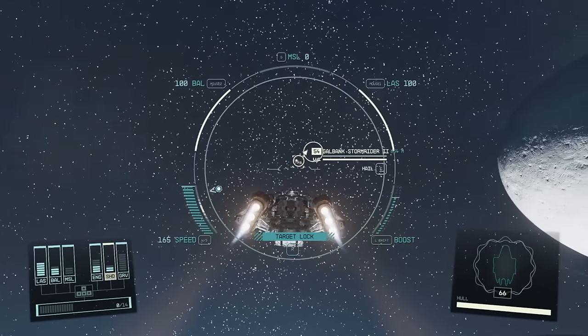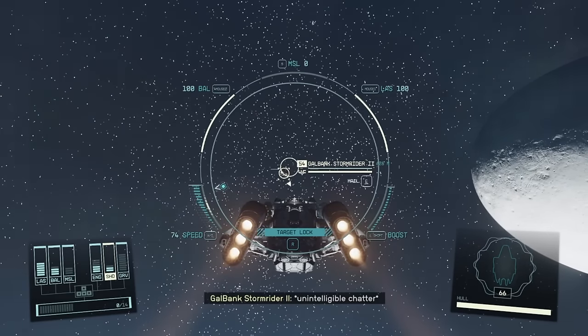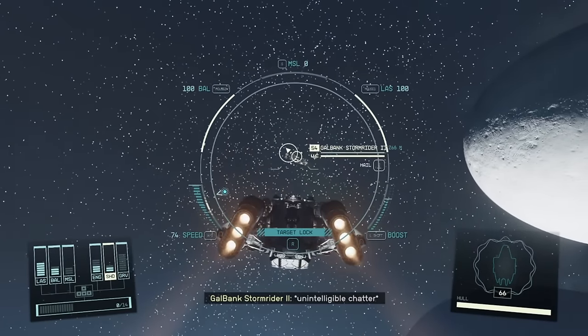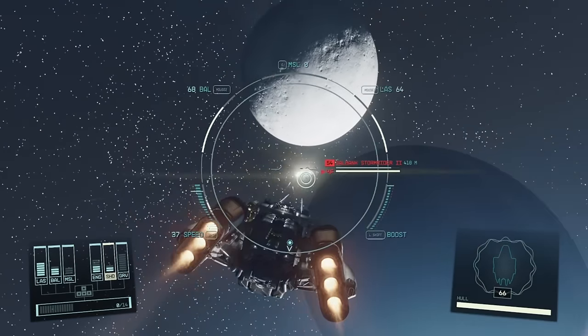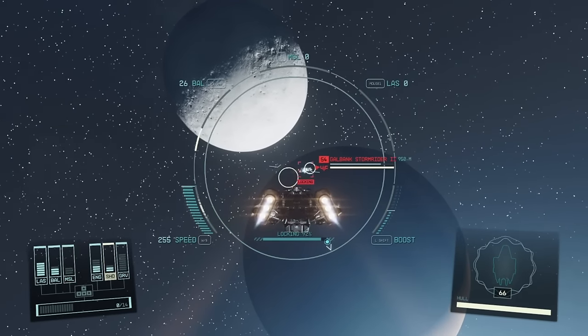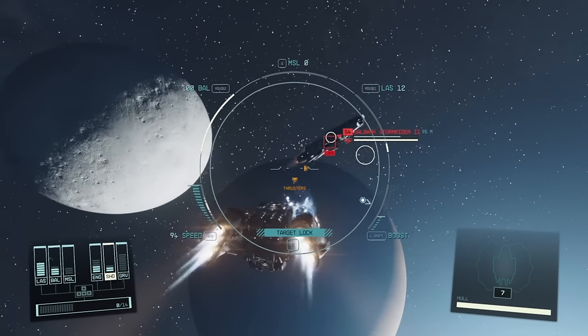This is where the Starborn Guardian ship excels — it's a very good 1v1. The name of the game here is to stay behind these guys and try to drain those engines. Don't worry about accumulating bounty with UC — as soon as you start the quest line and go hunt for the pirates, they'll wipe out any bounty you may have.